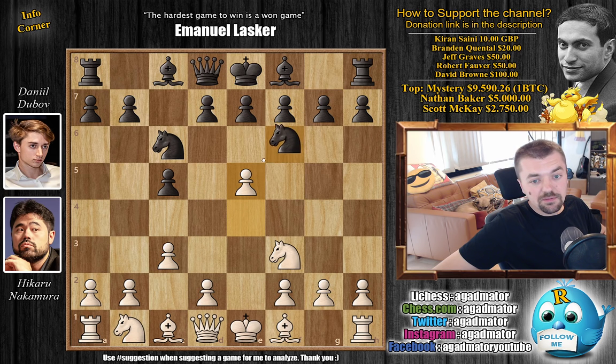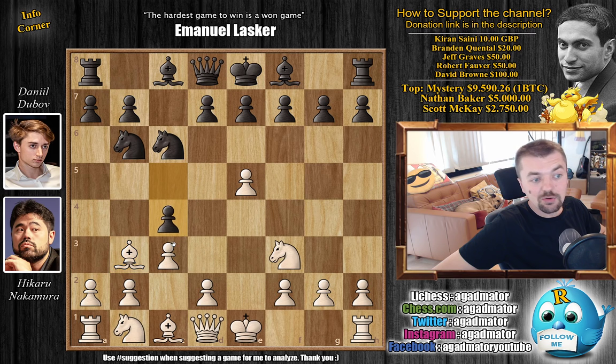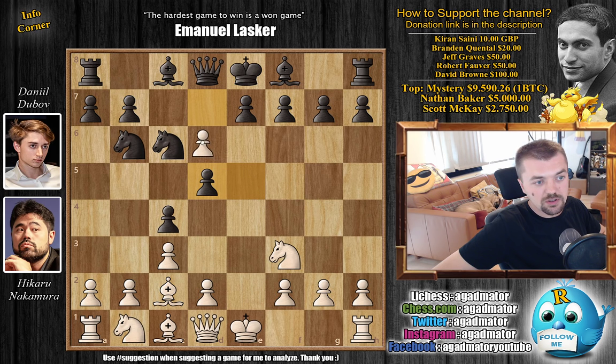Knight to F6. We have E5, Knight to D5, and Bishop to C4. So this is all very standard. Knight to B6 puts pressure on the Bishop. Bishop B3, and now C4. Bishop back to C2. And now, of course, D5, grabbing the center, which Nakamura decides to capture en passant.